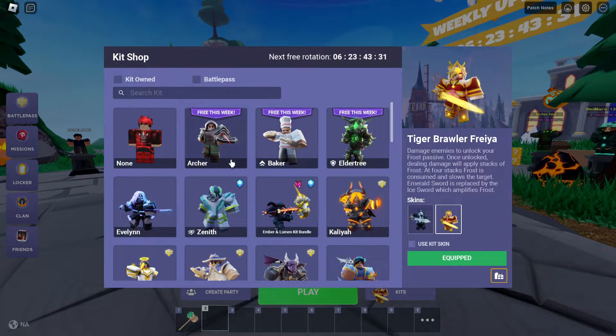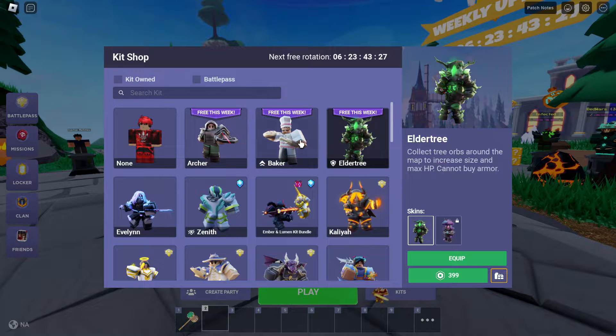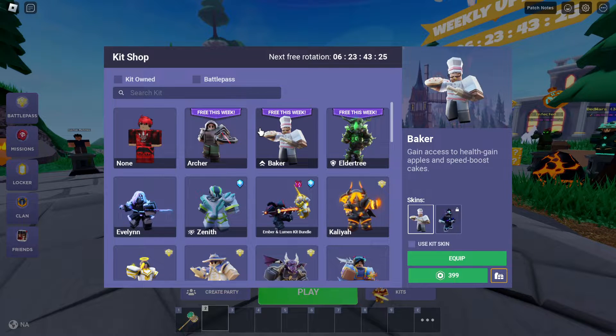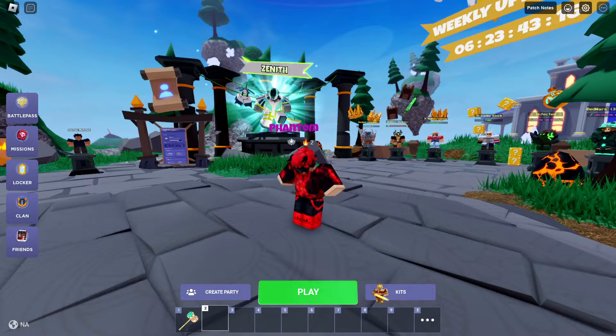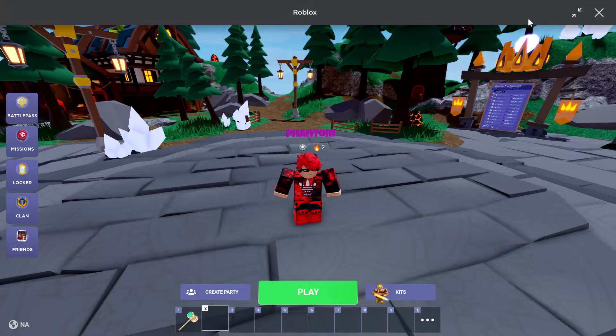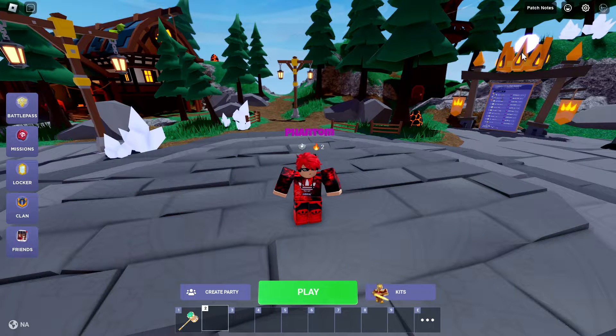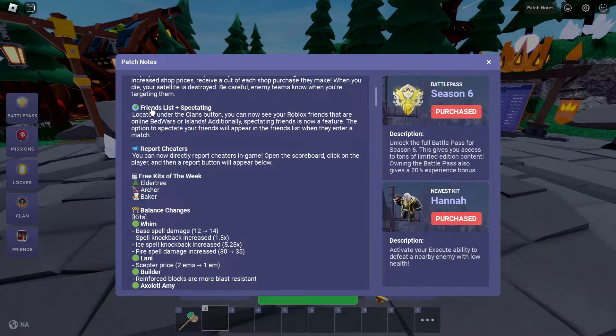Elatree's free! Baker and Archer — oh god, this is gonna be a really tough update. Archer's OP, Baker's OP, and now Elatree. Why would they put Elatree as a free kit? Once they put Heiress in it started to become a problem, and Slope started to become a problem too. Oh my goodness.